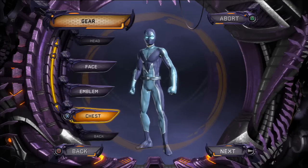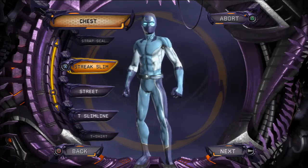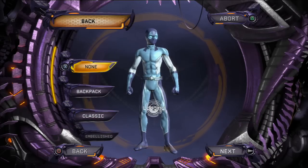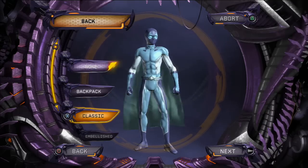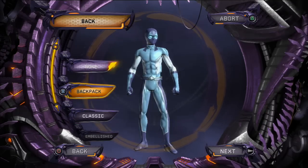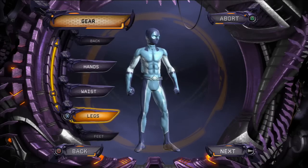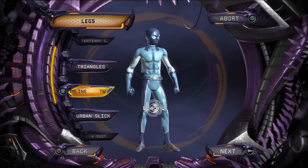Don't worry about the eyes, we can sort that out later. Then go to chest to give him the top half of his outfit and go to stream slimline because that'll give you the outline that you need. On back, I'm gonna give him a backpack for this one - it sort of gives him that young look, like the bug version of Spider-Man in the comics.